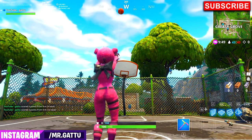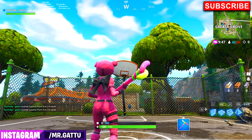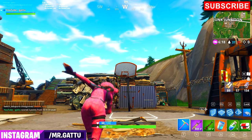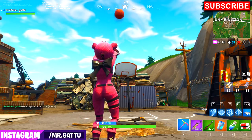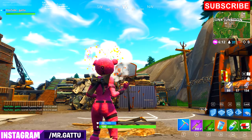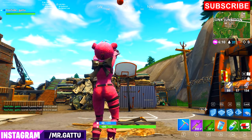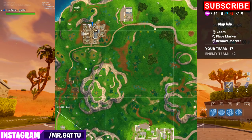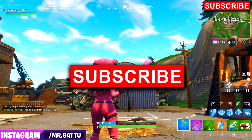Moving on, this basketball hoop can be found at Greasy Grove — I'll show you guys on the minimap where it's located. The next basketball hoop can be found at Junk Junction, near the Orange Crusher. I'll show you on the minimap — if you zoom in, the hoop is located right around the corner, so just go over there and complete the challenge.